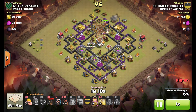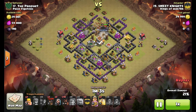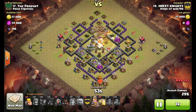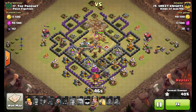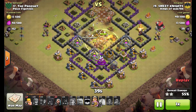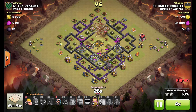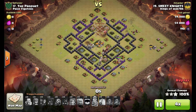Golems go in, Wall Breakers get through the first wall — notice how wide the funnel is, with all buildings destroyed. The King and Valks go in. In this specific attack he brought Hogs in the Clan Castle and only four Valkyries, because there are many defenses in the outer ring needing lots of Hogs. Usually you'll use at least six Valks, but sometimes four or eight depending on the base. Heal spells are used on Valks and Hogs, resulting in a very easy three-star overkill.